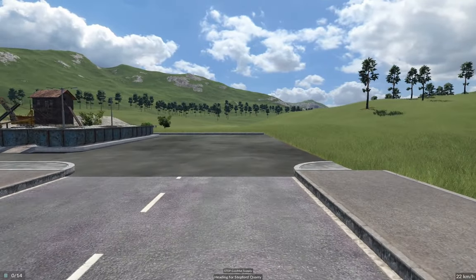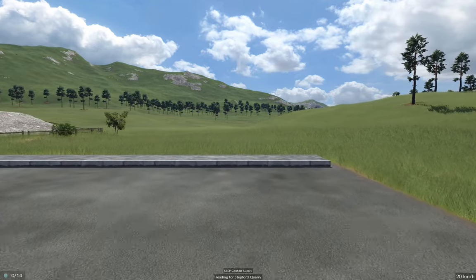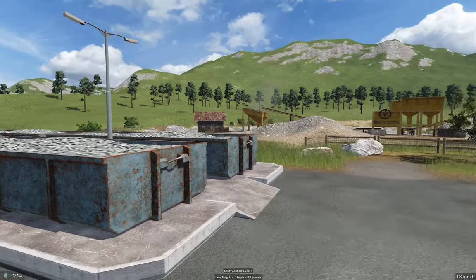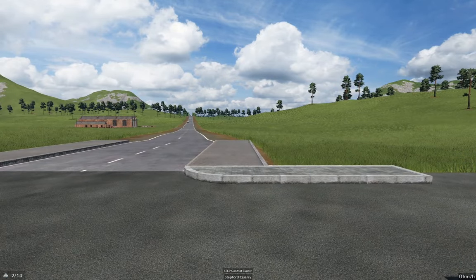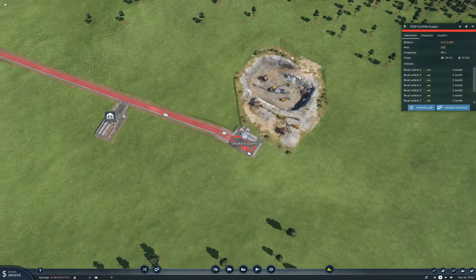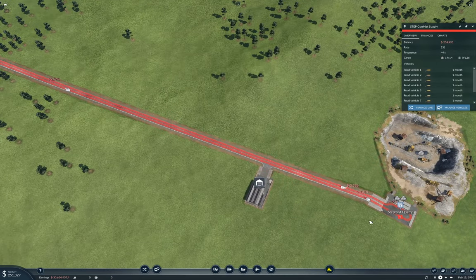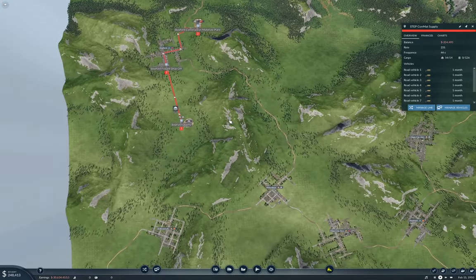And here we go — we're picking up our first batch of stone. When we get to the platform, we will. Yep, we pick up the stone. So that's going to be fine. Let's take a look at the rate — $233 should be fine for now. We're not going to make any money on it until it beds in a bit. But anyway, that's our first freight line.